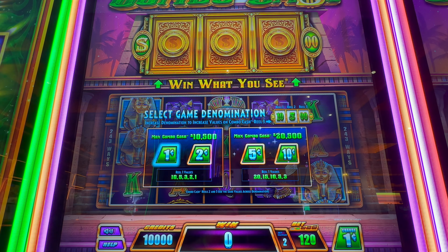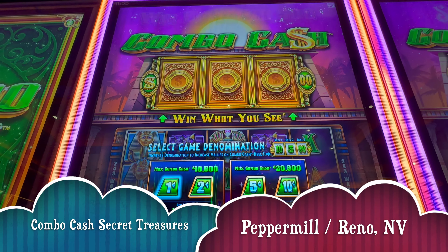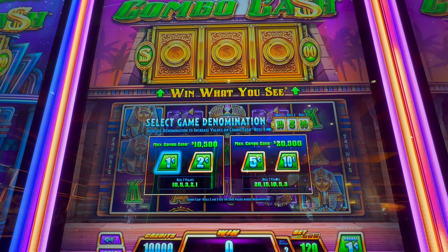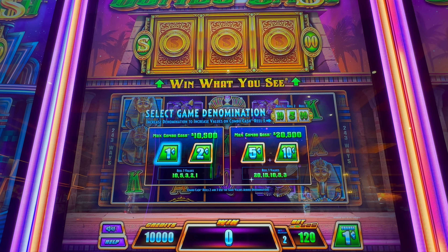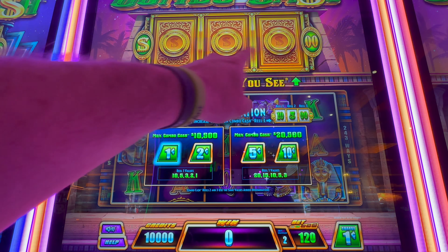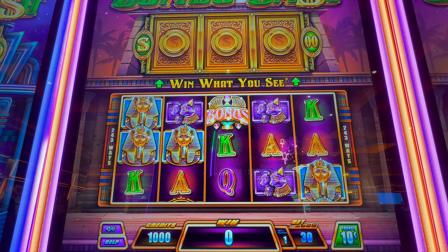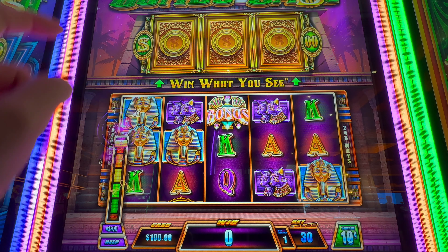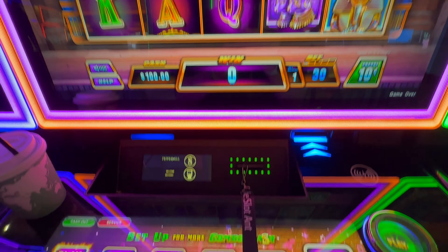Happy day everybody, look what I have — Combo Cash! The new machine at Peppermill just got installed and I'm so excited to try it. We can win up to $20,500 when these guys open up. Let's change it over to 10-cent denomination. I've got the lucky $100 bill in there, let's get the volume all the way up and start our party.